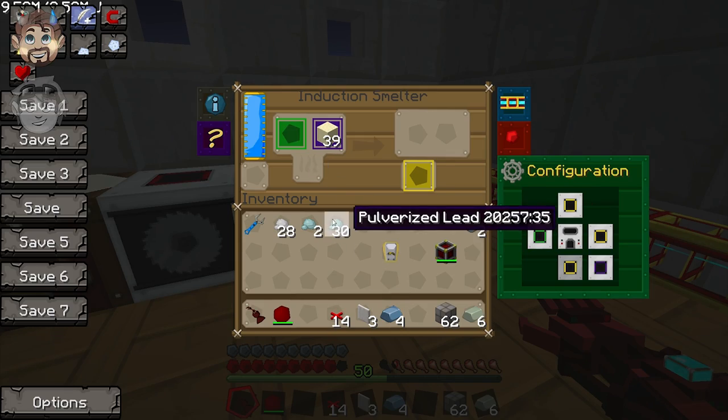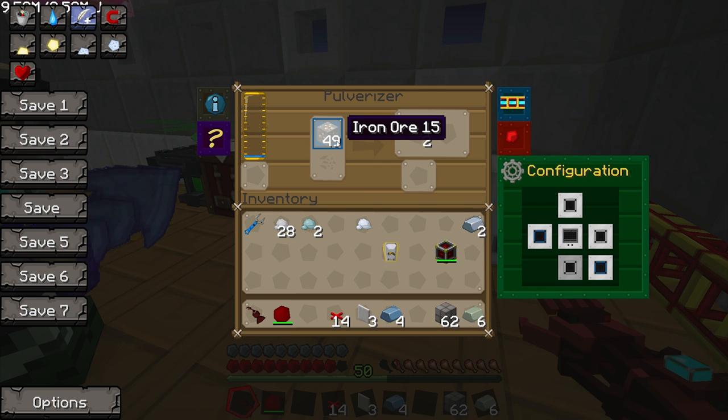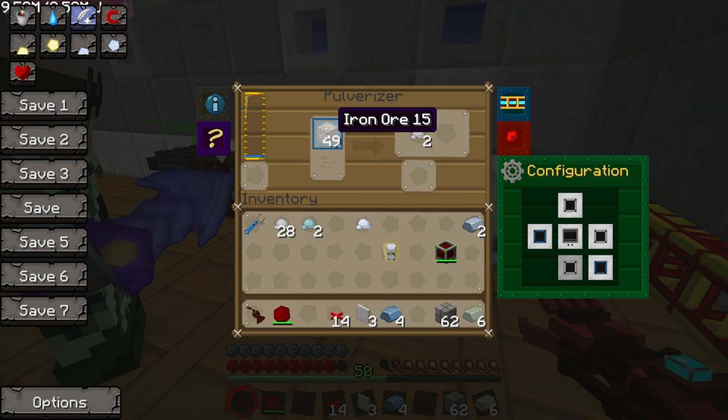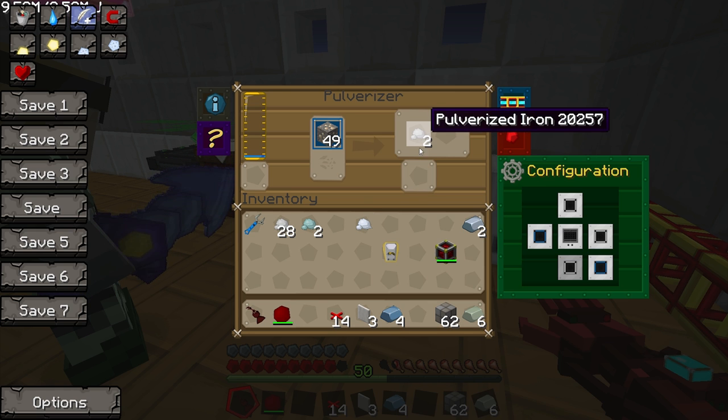The pulverizer has iron ore in it, and when it pulverizes, it should give you ferrous metal along with the pulverized iron. That pulverized ferrous is the stuff you need to make Invar.